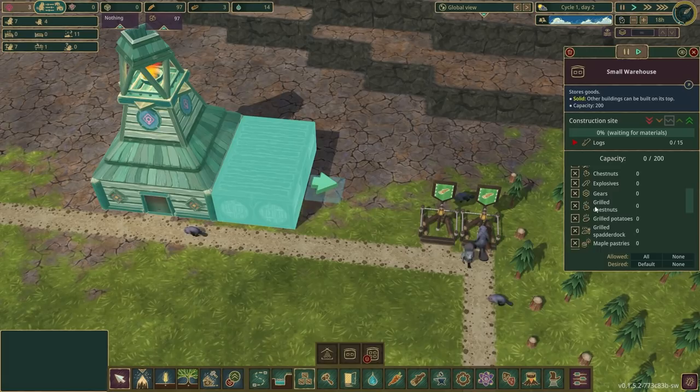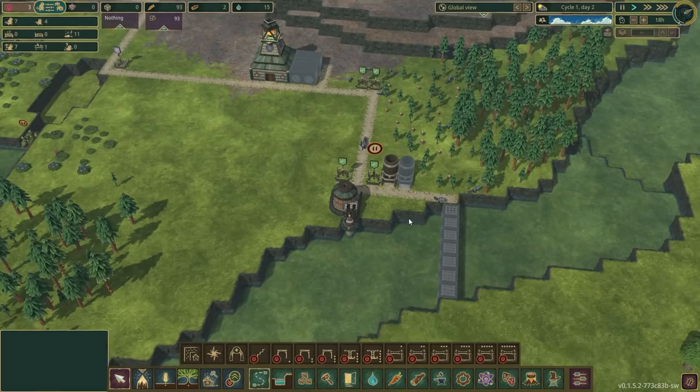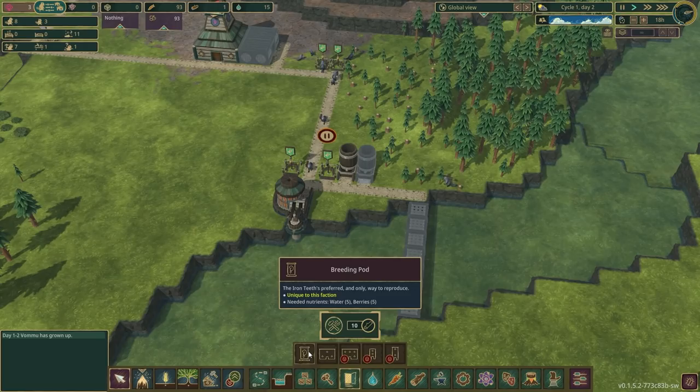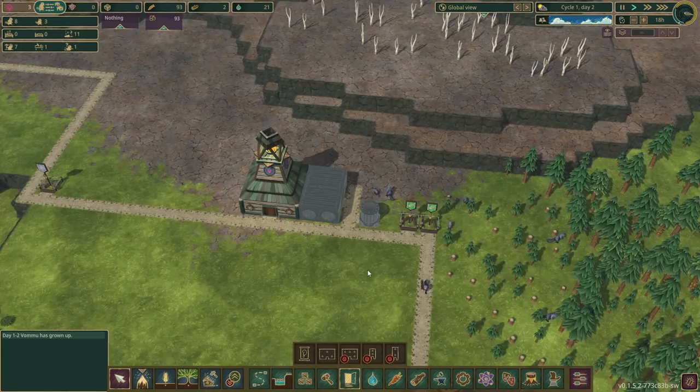So it is really, really important to try and get these things up and running early. One of the first things we're going to do is pop down a storage spot for berries in particular — nothing else should be allowed in here but berries. The reason I'm placing it so close to the main area is because the Iron Teeth — and this is where I'm going to start running into problems, I suspect — they increase their population in a very different way from the Folk Tales, which is the only other faction I've ever actually played in the past.